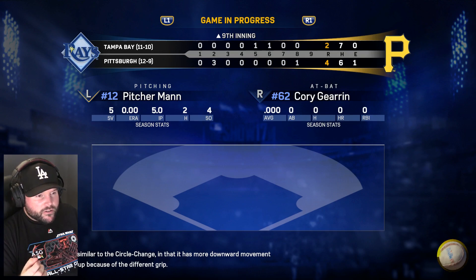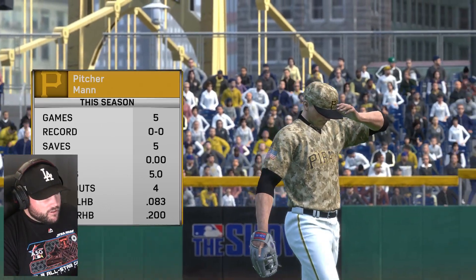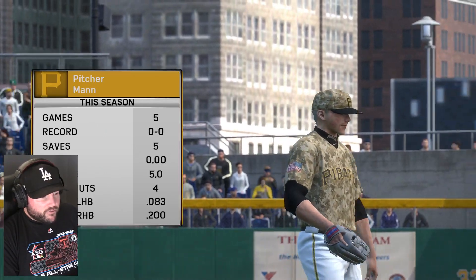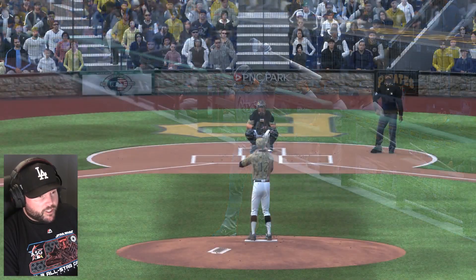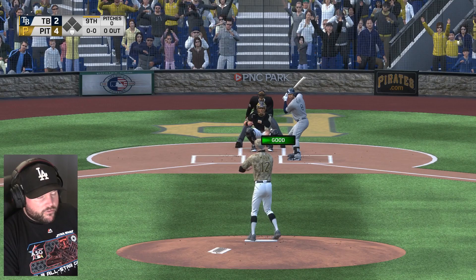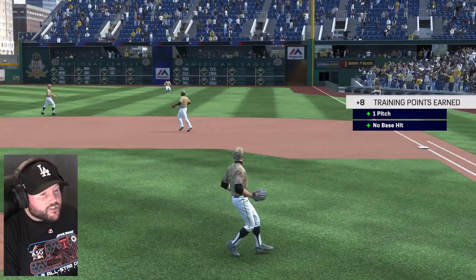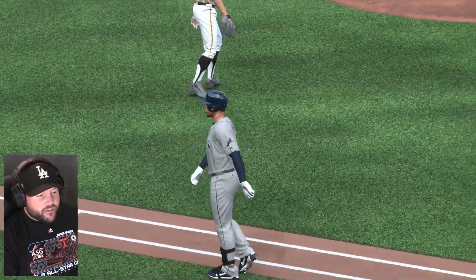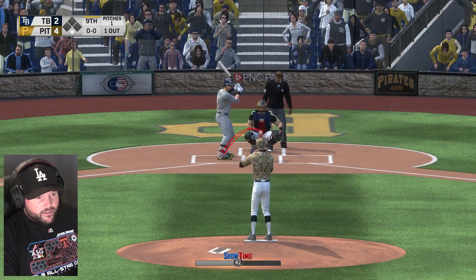We've got to get more strikeouts. Going up against Corey Gearan, who hasn't had an at-bat yet this year. We've got the camouflage jerseys on. Done very well against lefties — .083 average. Going with the slurve to start him off. Ground ball to short — weak little liner to first.